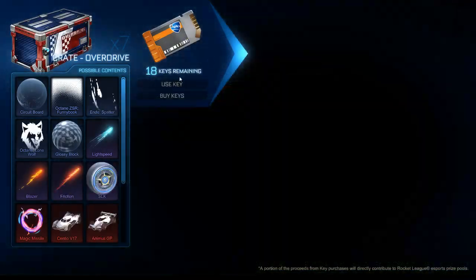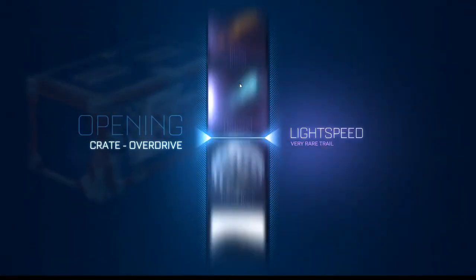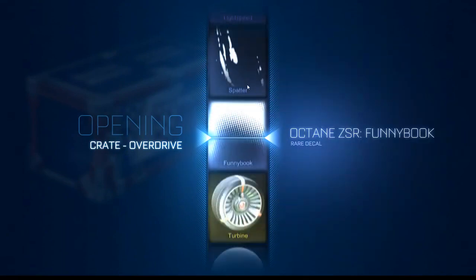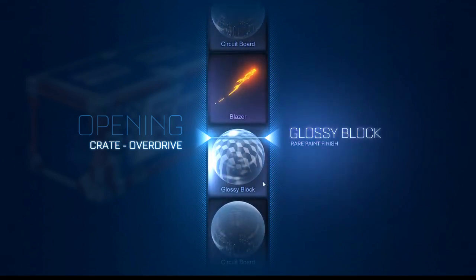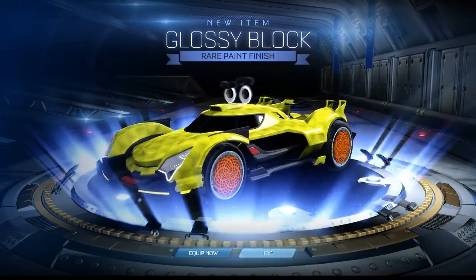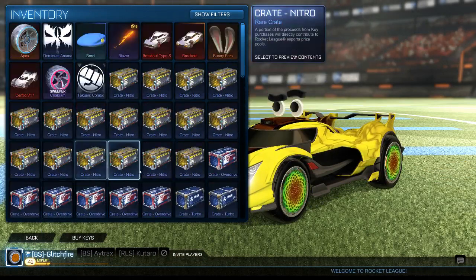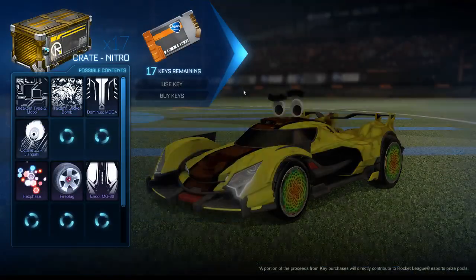I want to see if it's using the tradable keys. I'll even take — oh, I think it's not, because I saw the two things said the trademark. Glossy block. I think I only need one very rare and just some rares — I think that could work. Okay, so it's not using the keys. So we should be good.